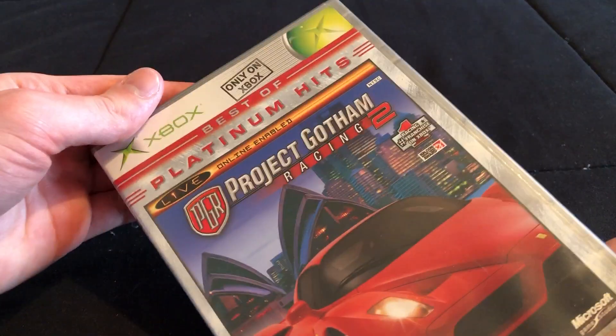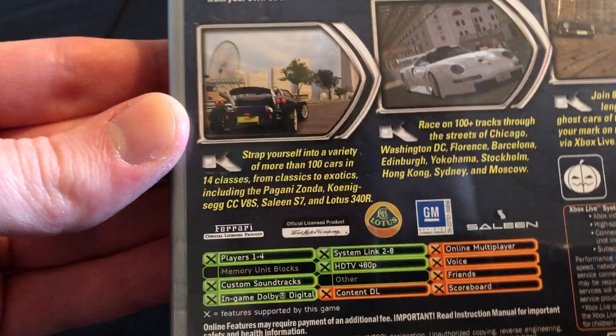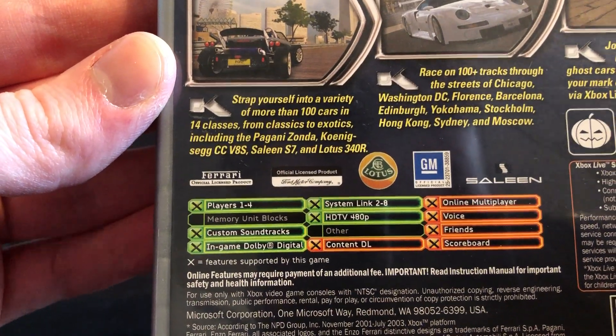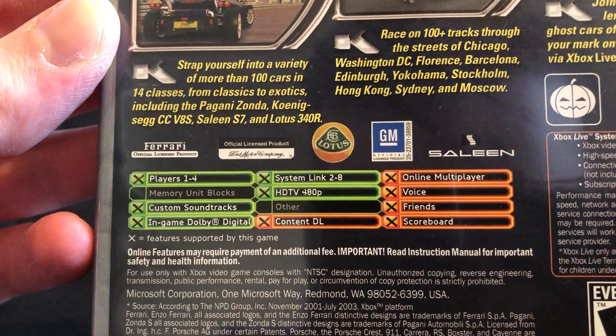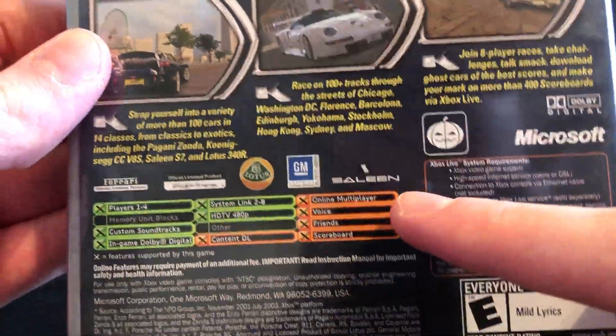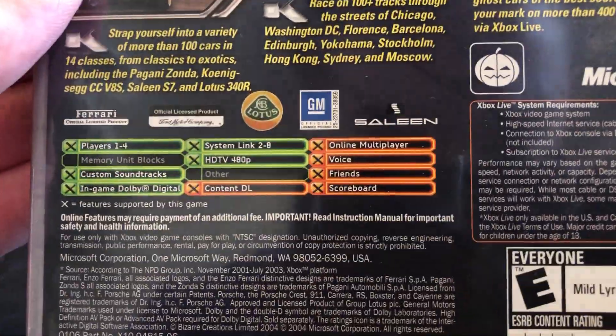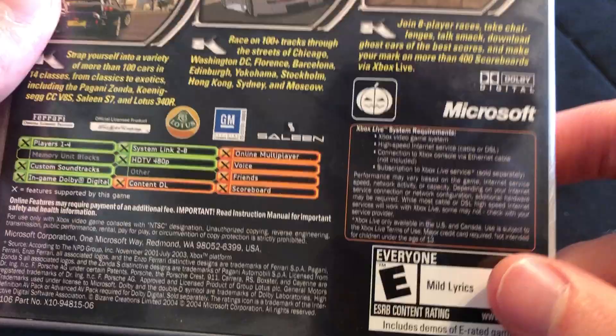Here we have Project Gotham Racing 2. This is the best of Platinum Hits. The spine, and the back — it says players 1 to 4, custom soundtracks, in-game voice, digital system link, HDTV 480p. It did used to have Xbox Live but it won't work anymore. Rated everyone for mild lyrics.